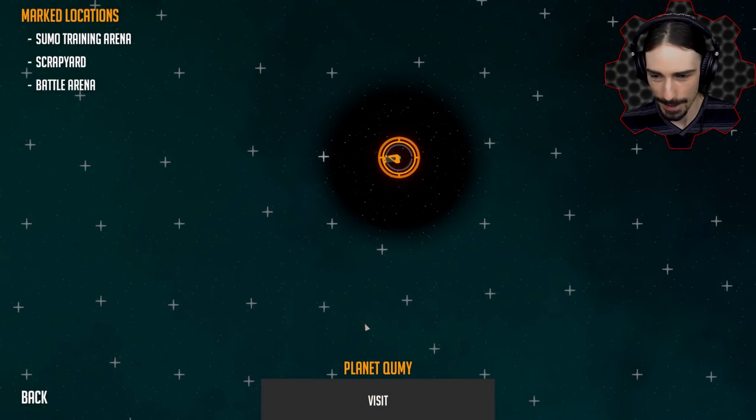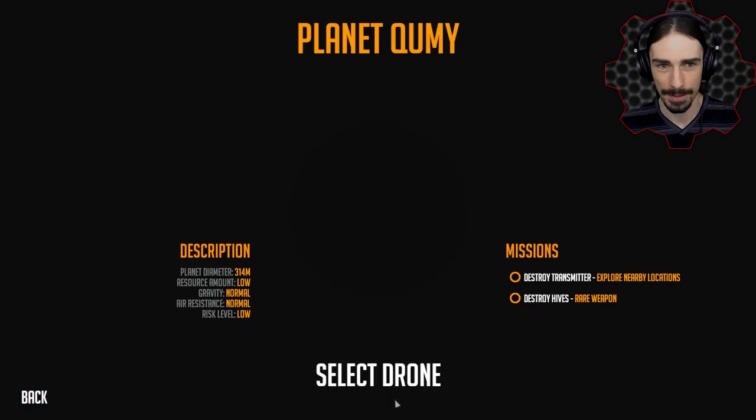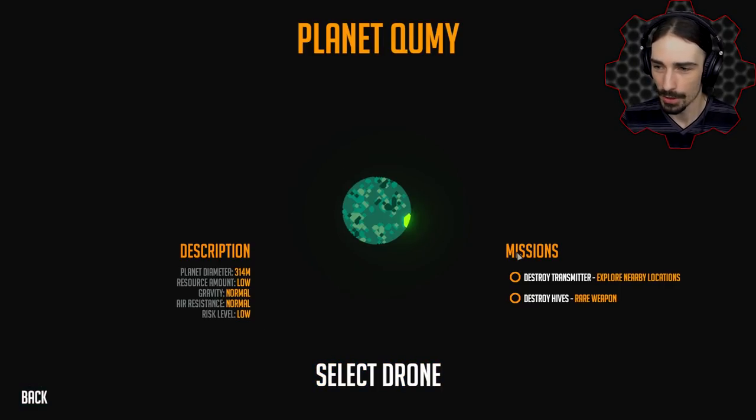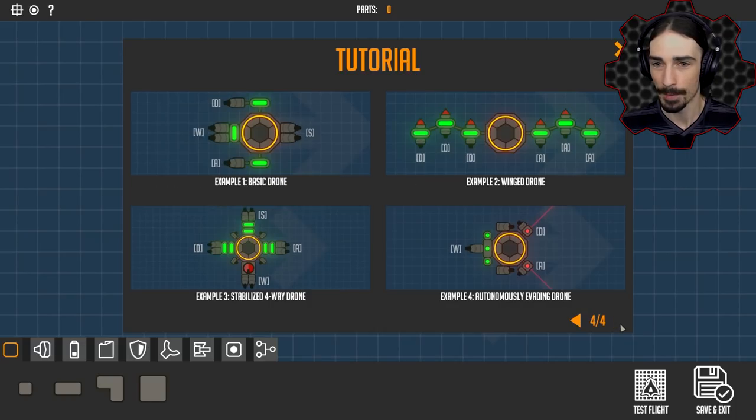Some of you did request that I play this game, and I was actually already going to play it, so what a coincidence. Let's go ahead and visit this planet here. Our missions for this planet are to destroy the transmitter and destroy some hives. We have to build a drone capable of destroying things and exploring the planet. I watched the demo video and it looked really awesome — there's actually some destructible environments.